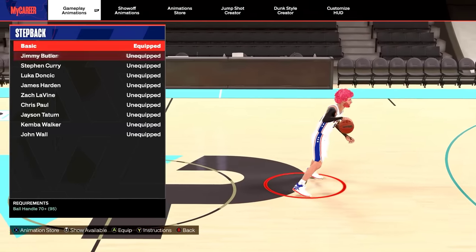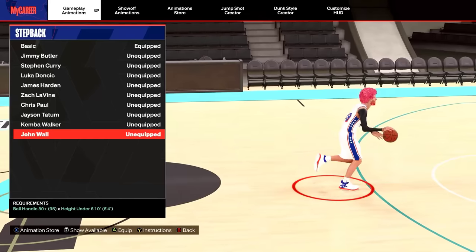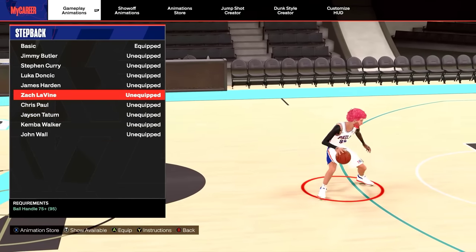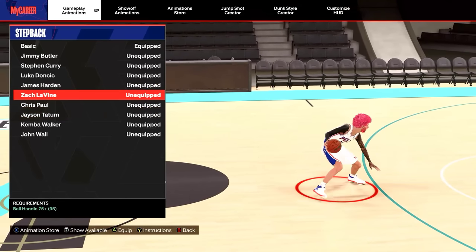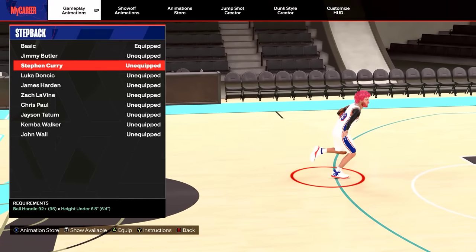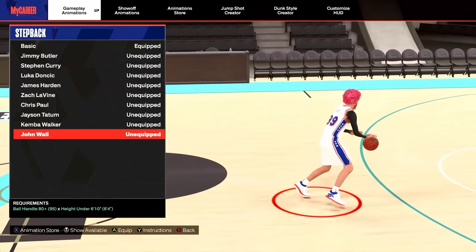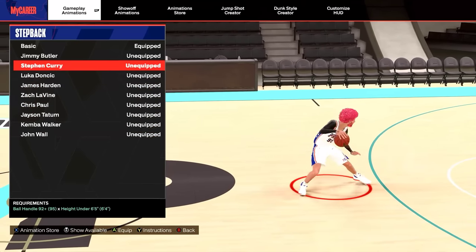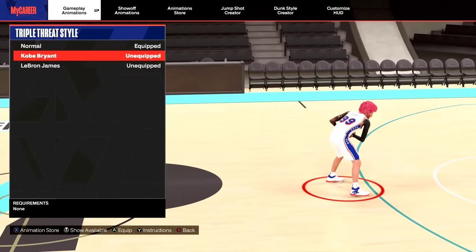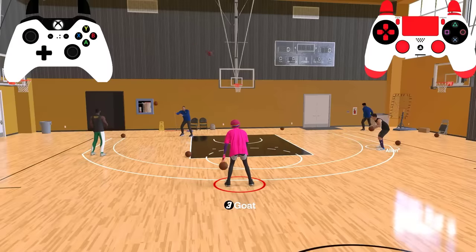There are a lot of good step backs but John Wall is the best — you only need an 80 ball control. If you have less than 80 you can use Jayson Tatum or Zach LaVine. On my 6'4 I use Steph Curry because you can do a running snatch back. Most people use John Wall but I'd say John Wall is the best and Steph Curry as well. For my triple threat style I use Kobe Bean Bryant — it's the best in the game in my opinion.